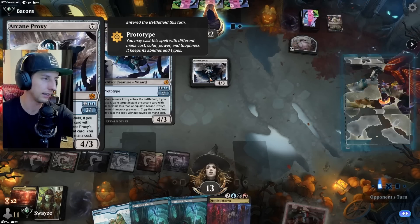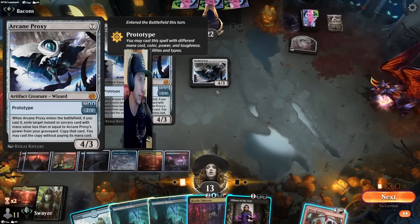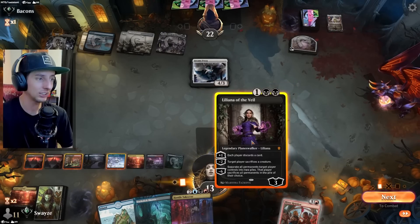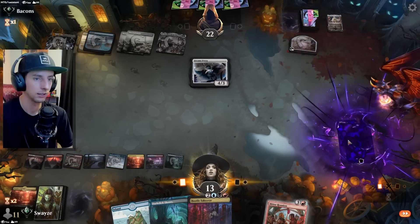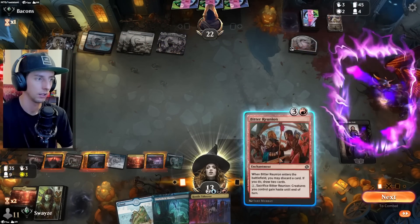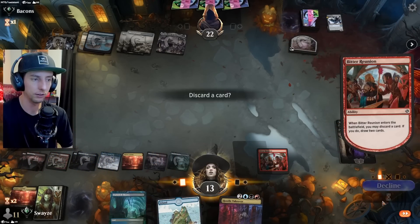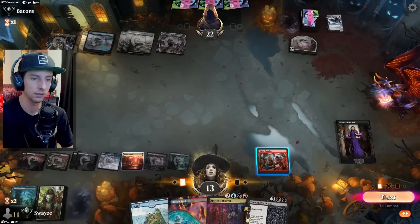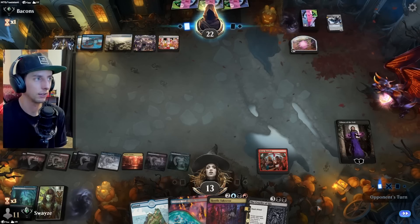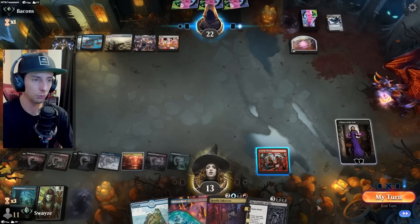This says: enter battlefield, cast it, exile target instant or sorcery card with mana value less than or equal to the power, copy that, cast it. That was fine — actually that helped us out a little bit. We get to replay it now and they didn't know how bad my hand was. Had they known how bad the hand was they definitely wouldn't have done that. Nice — I think we're gonna win this guys. It's a little early to say, but it feels like we might just win this.